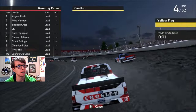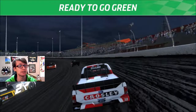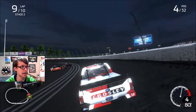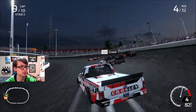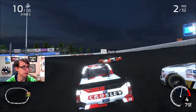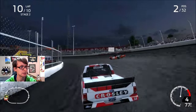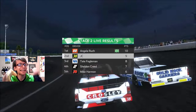Angela doesn't have to pass anybody — I have to constantly pass people and they knock me into the wall. Where the hell did Mike Harmon come from? Where did Angela come from? I had Stuart Friesen — stay sharp, gained back the points I just lost. This thing is all bashed up and torn to shit now. I can't get clear on the inside, I'm just getting knocked up. I thought this was going to be easy — it is easy, just not easy enough. There are no pit stops on dirt, so I can't repair this damage.